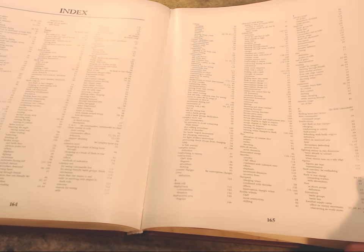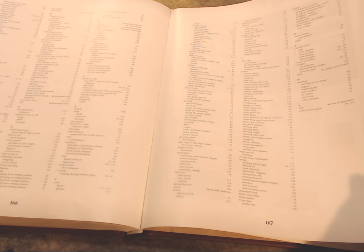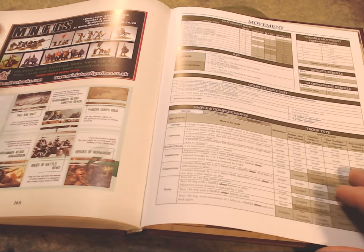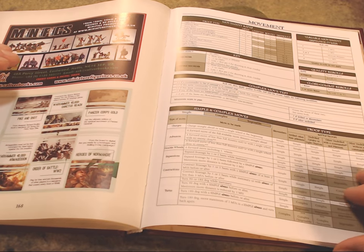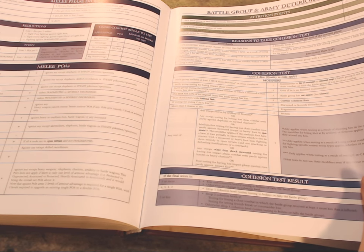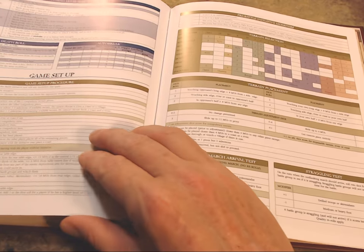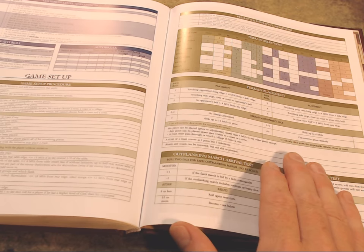There's also an index — always welcome. Since it's not a huge book, you don't need it often, but it proves its worth when you're having trouble finding something. There's also a bunch of charts and tables in the back. It might look daunting with all those modifiers and exceptions, but trust me — this game is quite simple and straightforward. I enjoyed the games I've played of this set of rules — Field of Glory — immensely.